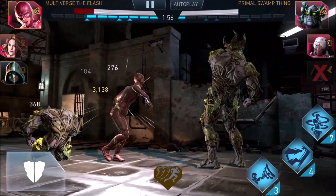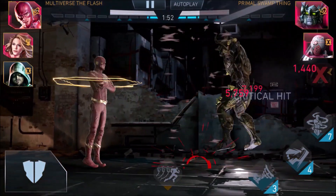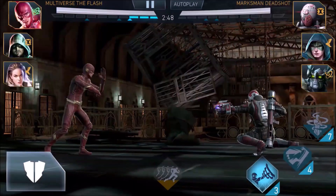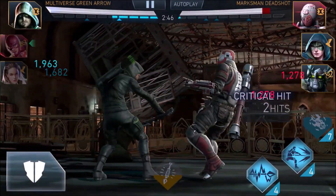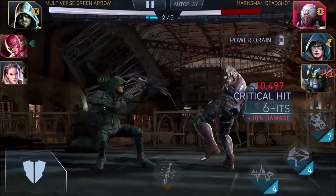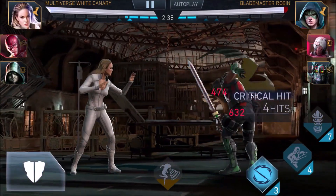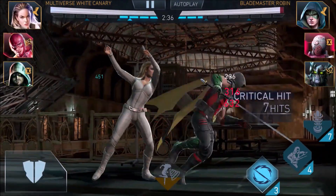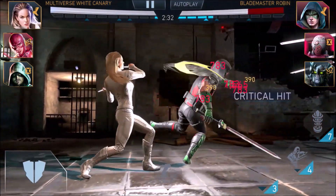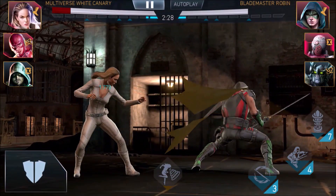I just like spamming special 3 for the Flash — it looks really nice. We're going to take a look at Green Arrow special 1 and see how much power that gives back to us. Special 1 for White Canary's passive — there's a chance to not have a power cost. That could really help in Arena or Campaign. It's a 50% chance for Multiverse Teammate special 1 to not cost power.